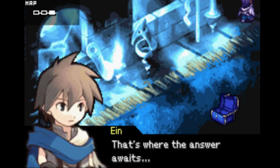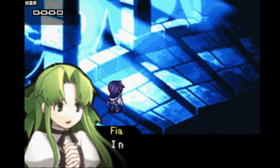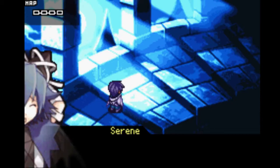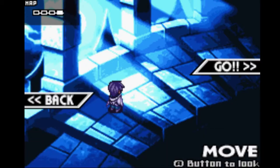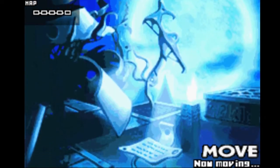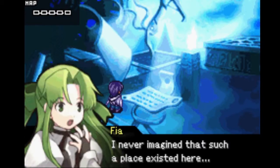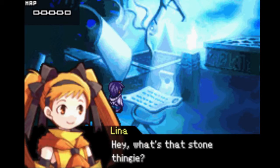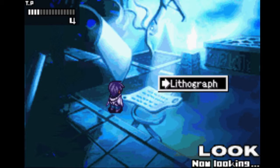We're almost to the top — that's where the answer awaits. I'm scared but I'll do my best. We're finally here. I'm so sorry, I never should have involved you, Ain. We were able to save someone though. Let's go, friends. Oh, we're here — what is this place? I never imagined that such a place existed here. It sure is strange. What's that stone thingy? Lithograph. Let's go, guys.